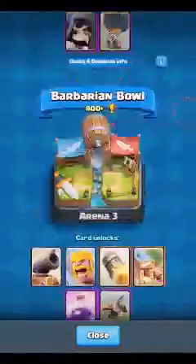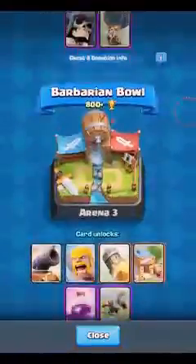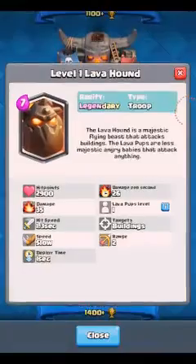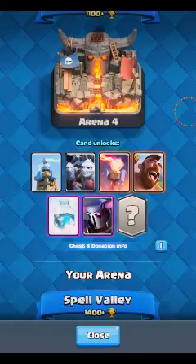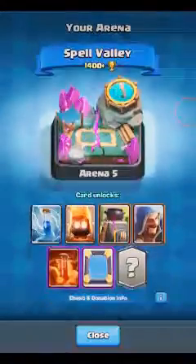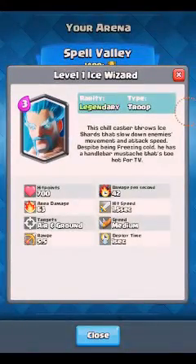I'll show you all the cards I've got. There's a new Legendary called the Lava Hound — my mate's got one. Also, once I played against the Ice Wizard — it is OP and I mean too OP.